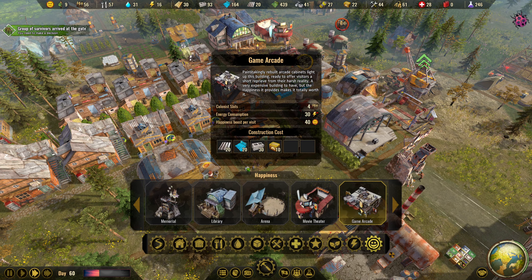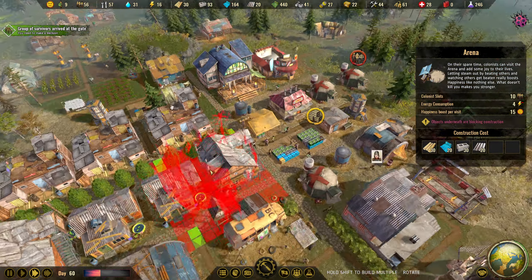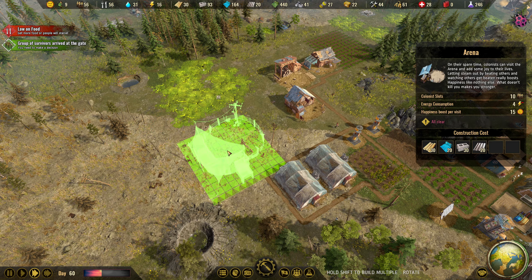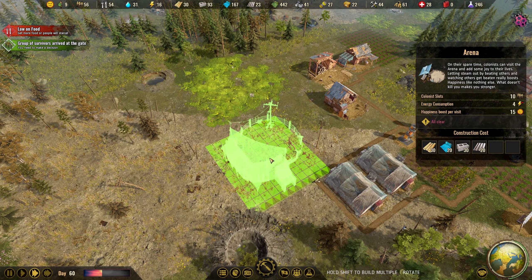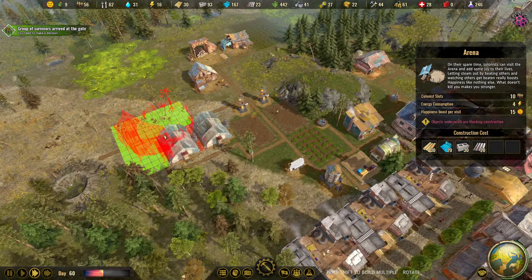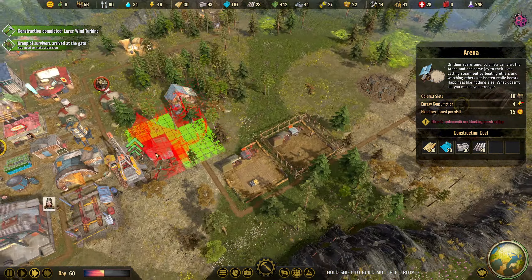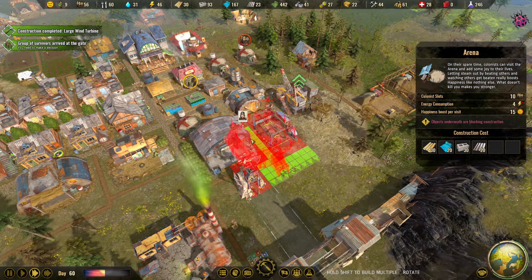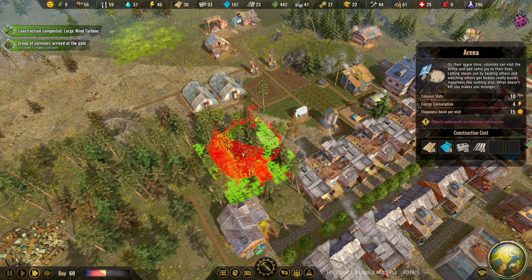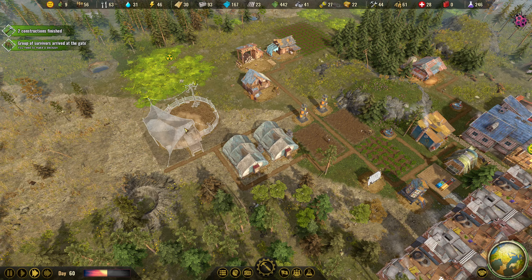For happiness we still haven't built the game arcade or the arena. Let's go with the arena next - I really want to see how it looks. It should be out in the open where there's dirt, because you only fight in the dirt. This gives me a Spartacus vibe. I think the best spot is over here outside near the greenhouses.